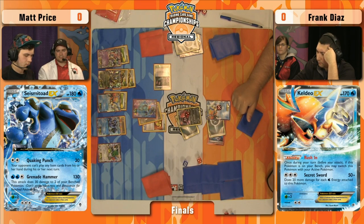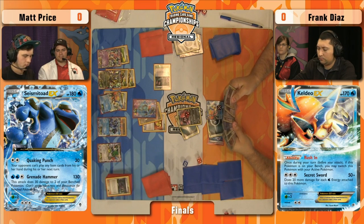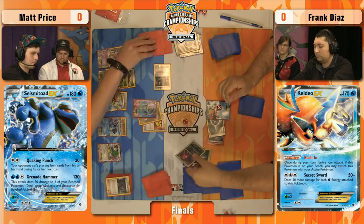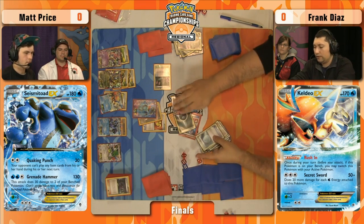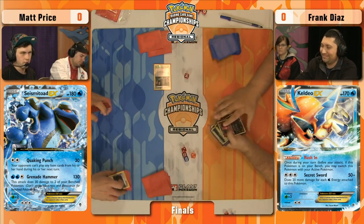Frank is on an awful footing here. One of your best options against a deck like this is getting a big Yveltal EX with tons of energy — Matt doesn't really run any instant counter to that. But if Frank can't accelerate, he didn't take advantage of that first turn of items and is left with weak attacks while eating Seismitoad's strong effect. Matt has drawn pretty much everything he wanted from turn one. That's going to happen frequently with this deck — it's extremely consistent. The Hoopa just turns into everything you want. Frank sees the writing on the wall and concedes. Matt Price wins game number one.